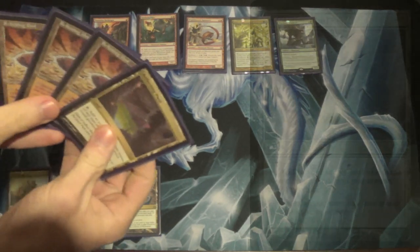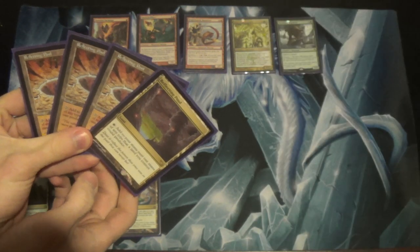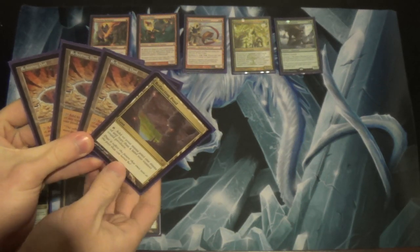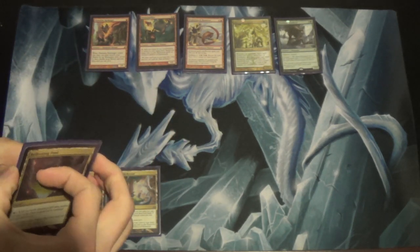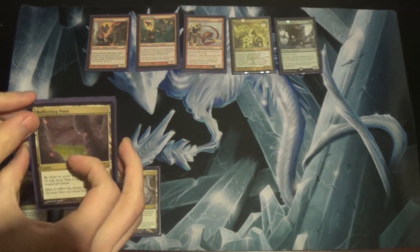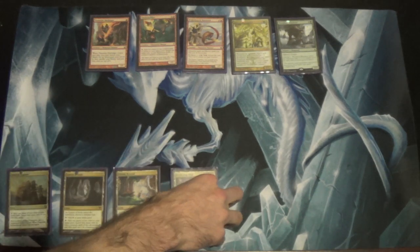Fun story: I was playing at a Legacy event with a different list that had Reflecting Pools in it. I had two Reflecting Pools and a Cavern out. The opponent was playing Delver and Wastelanded my Cavern, so now Reflecting Pool can't make any mana. That was sad. And that was how I lost — I just got Wastelocked, basically.